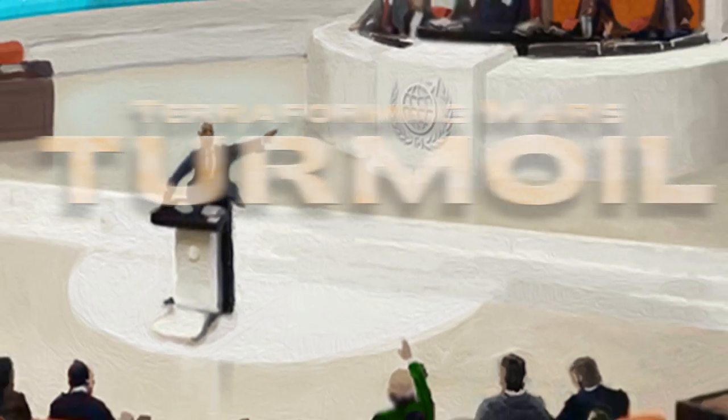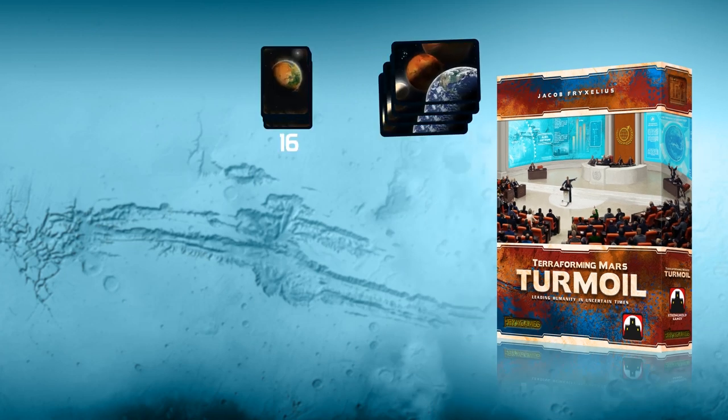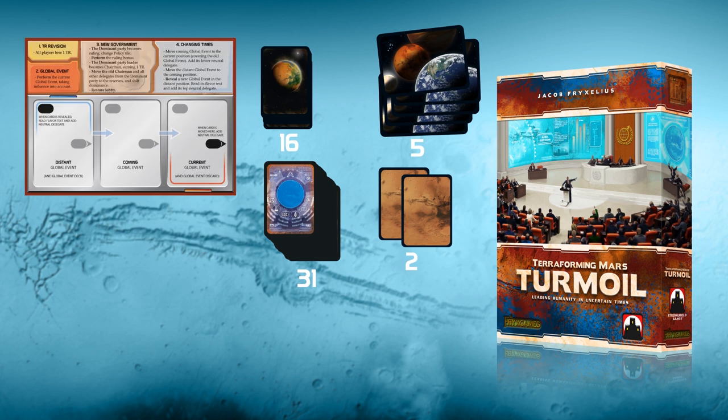Now let's open the box and figure out this game. In the box we have project cards, corporations, reference cards, global events, and a global event board with a super handy step-by-step overview of the turmoil phase.